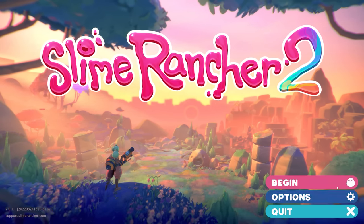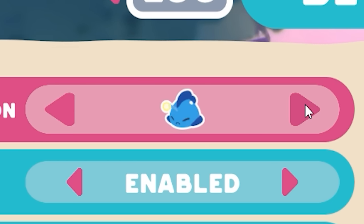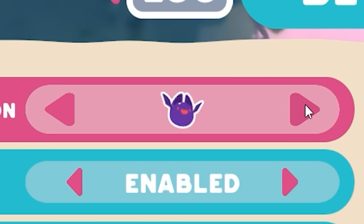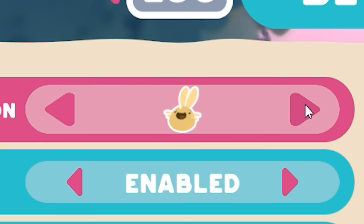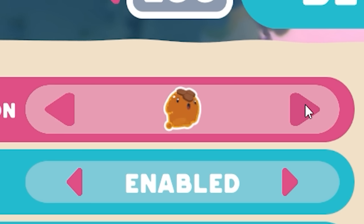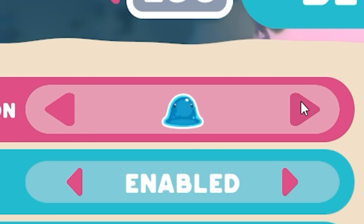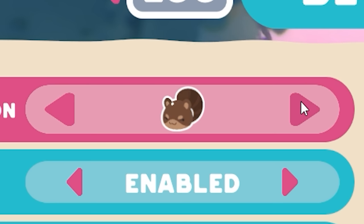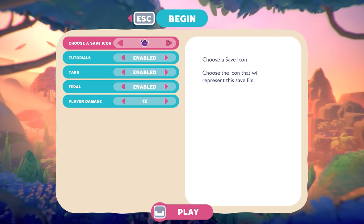Let's jump right in and begin! Let's choose our save icon - we've got a pink slime, a bat slime, what looks like a boom slime, a bunny slime - that's definitely new - crystal slime, fire slime, butterfly slime, honey slime (I call it syrup slime since I'm a waffle), hunter slime, phosphor slime, pond slime, a new one with a big tail - maybe a beaver slime - rock slime, tappy slime. No gold slime though, so I'll go with the standard pink slime.